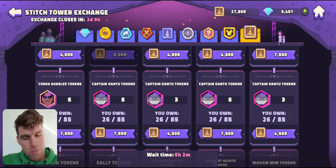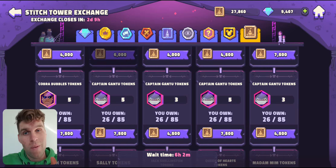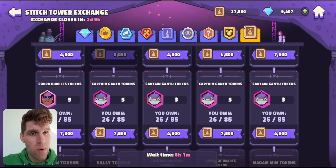Who knows — maybe by the time this tower ends and the next one starts, we'll get another 2x pull event, or I'll get some super lucky 3 pulls. I usually get 0 or 1, which is just frustrating. But who knows? Maybe my odds will change, and if I can get to the next level without spending my Stitch coins, I could potentially save them for Bubbles.